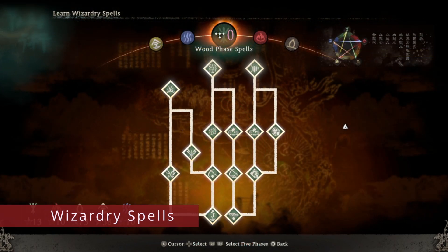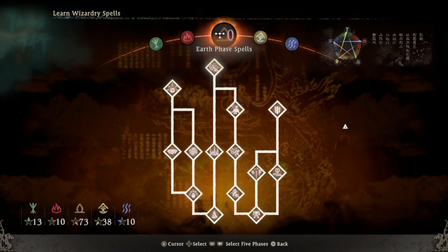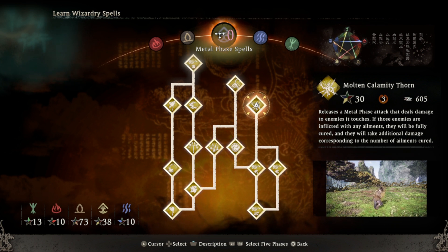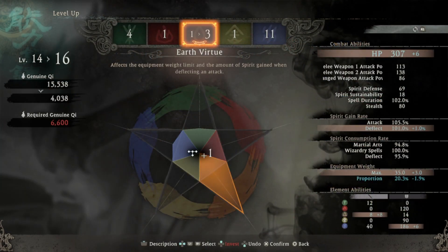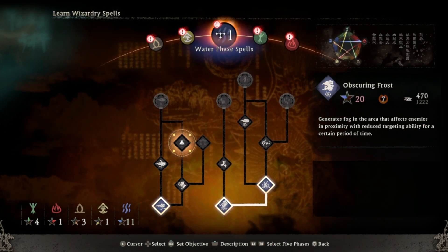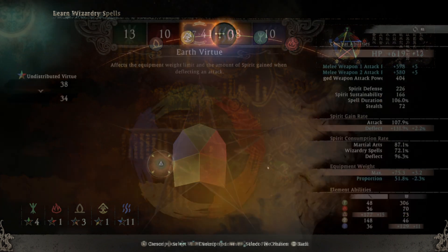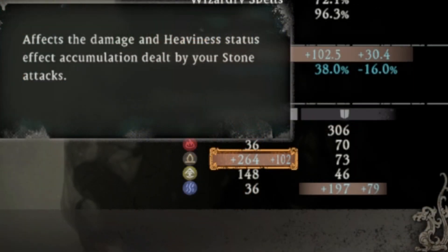Each phase has its own wizardry spell tree, where wood focuses on lightning attacks and buffing teammates, fire on setting things on fire with flame attacks, earth on stone attacks and buffing defenses, metal on using toxic attacks and debuffing the enemy, and finally water on being cunning and using ice attacks. For each of these spells you will be needing skill points, which are unlocked by leveling up naturally through playing the game. What I recommend is to pick only one spell tree you would like to use and fully level up that phase stat so you can get the most damage output possible for those spells.